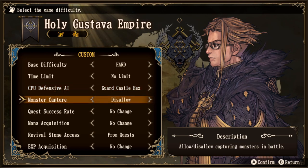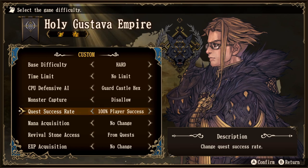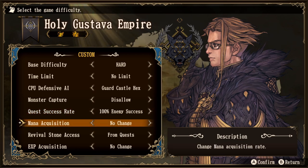You can also toggle monster capture — allow or disallow. If you disallow this, you are only dependent on what you summon and train yourself. Next is the quest success rate: you can go between no change, 100% player success, 100% enemy success, or 100% nation success. The hardest option is giving 100% success to the enemy only. For a more balanced playthrough, go for 100% nation success. Next is mana acquisition — no change, or we can double the mana income for ourselves, the enemy, or all nations.